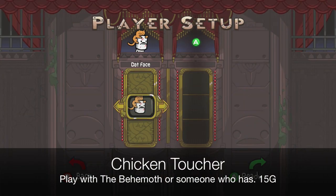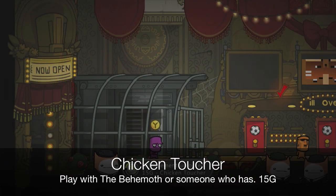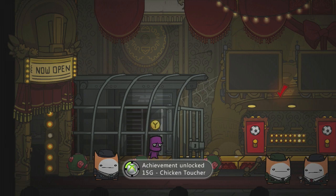Doing this will also get you the Chicken Toucher achievement with 15 gamerscore. Play with the P-Myth — that's a viral achievement, everyone's already going to have it. Once you get online, you're most likely going to unlock it.